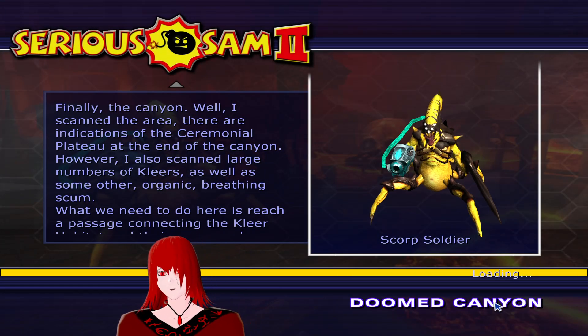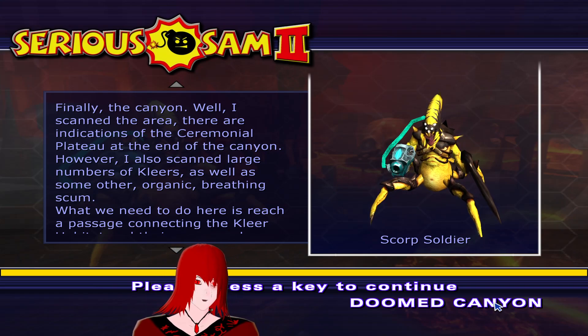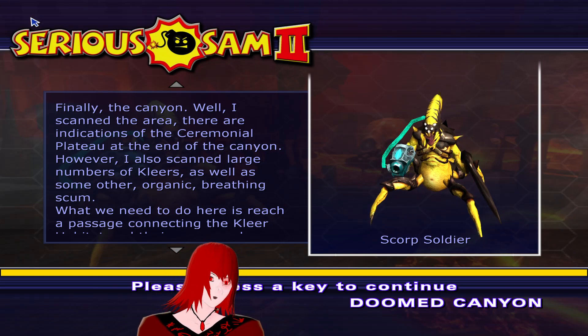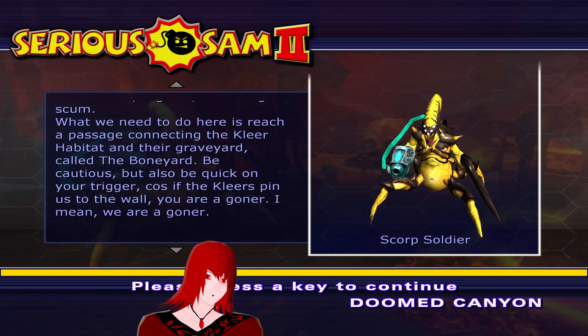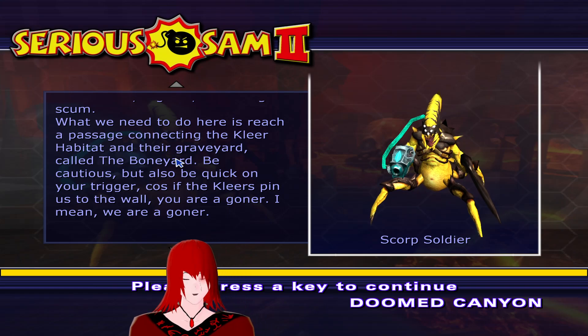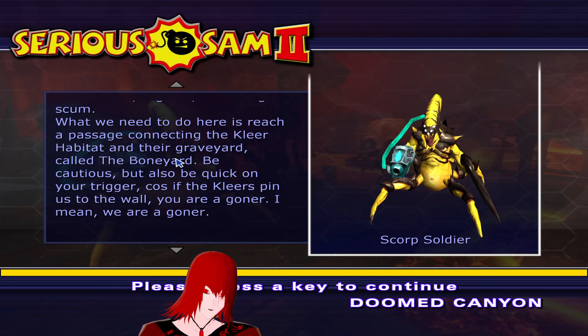Absolutely brilliant voice. Finally the canyon. I scanned the area — there are indications of the ceremonial plateau at the end of the canyon. However, I also scanned large numbers of CLEARS as well as some other organic breathing scum. What we need to do is reach a passage connecting the clear habitat and their graveyard, called the Boonyard. Be cautious but also be careful on your trigger, because if the CLEARS pin us to the wall, you are a gunner — I mean, we are a gunner.